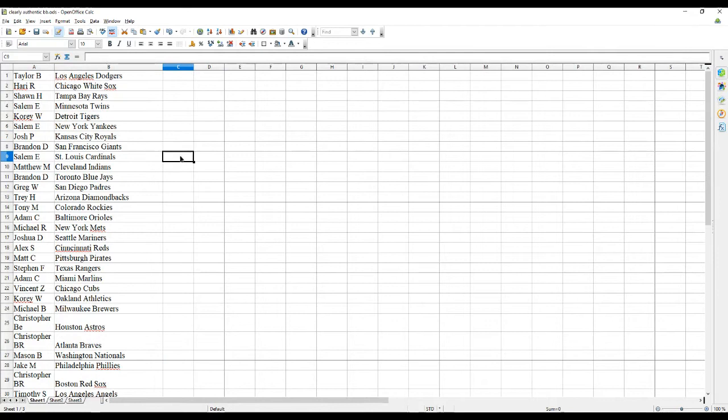Josh P has the Royals. Brandon D has the Giants. Salem E has the Cardinals. Matthew M has the Indians. Brandon D also has the Jays. Greg W has the Padres. Trey H has the Diamondbacks. Tony M has the Rockies. Adam C has the O's. Michael R has the Mets. Josh D has the Mariners.